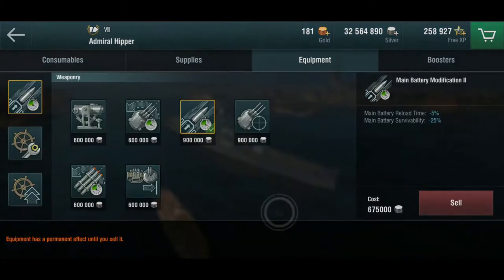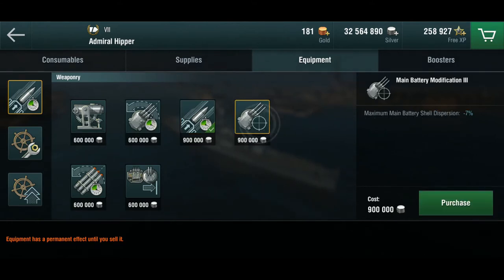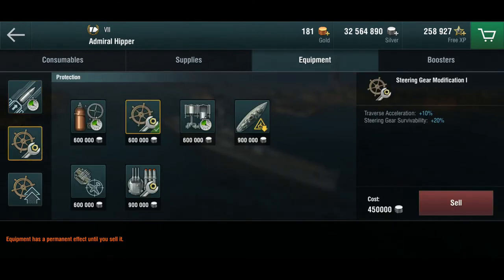For modules I have main battery mod 1 to get the reload time down. It would be an extremely good choice to use main battery mod 3 for dispersion, because she is not the most accurate ship out there. But she's a German cruiser and I like to play these things up close and personal. If I'm 5km from a ship, I don't need dispersion — I just need to pull the trigger. So that's why I went with the reload modification. In the other two slots are both steering gear mods, because fast slim ships don't turn very well and when you're playing close range you want to be maneuverable.